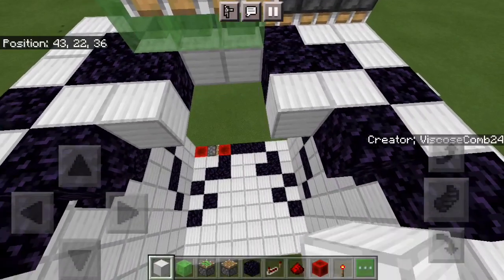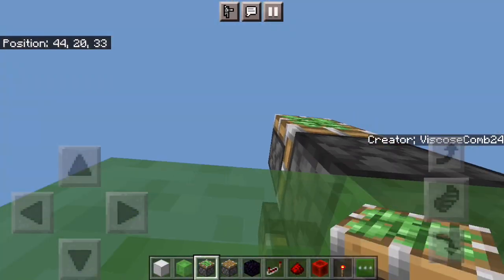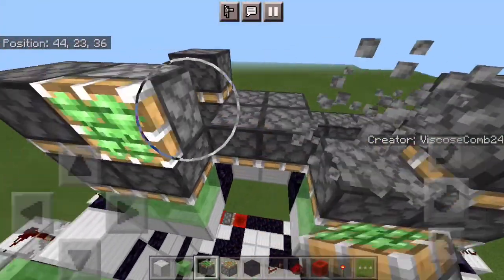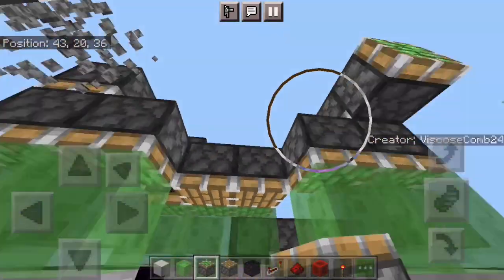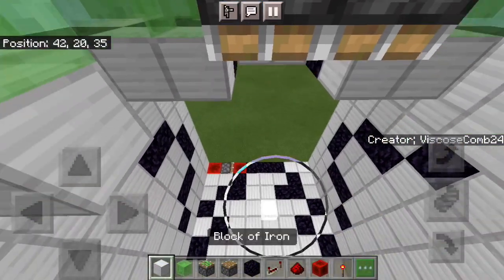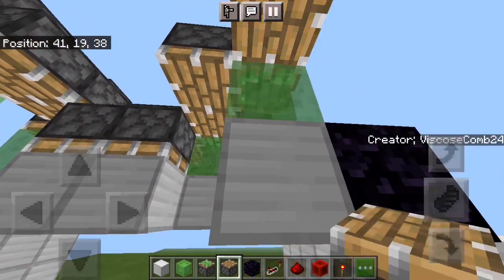Two blocks, two blocks, and then two more. Slime above all of these, then put sticky pistons facing down. Then sticky pistons facing down — that should be it for your triples. Then your double piston extenders. Normal pistons facing down there and there, two sticky pistons facing down there and there, six more normal pistons facing down all along there.